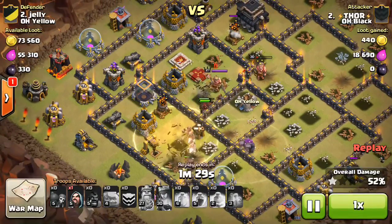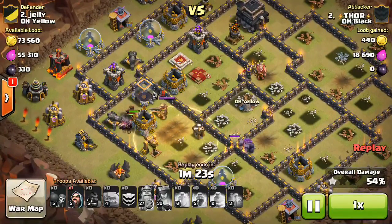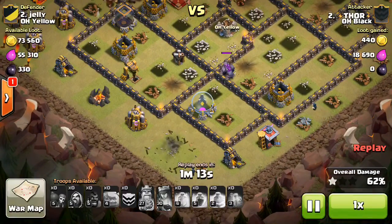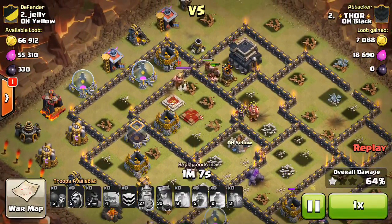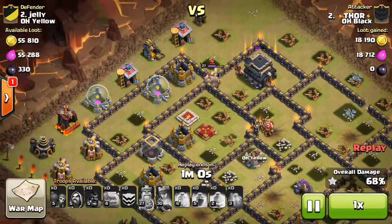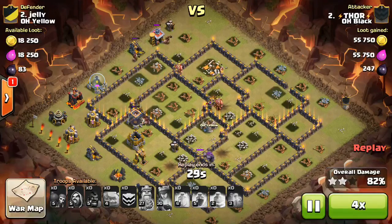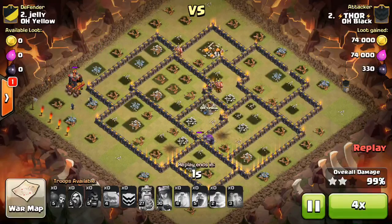Has a huge wad of Hogs left standing in that last Heal, so they're going to be at full health when they have to deal with these last four point defenses. The Archer Tower took the Queen down, so getting a little bit low on cleanup troops. But still has some Wizards that he started at the bottom, that one Golem stranded, and just the Hogs up top — a huge bunch of them. As soon as they take down that Mortar, they're going to turn around and take out the King. That'll basically do it — just going to clean up from here. Nice attack — Thor getting the three-star on our number two, Jelly. Fast forward, those last few go down with enough time to get the three-star.